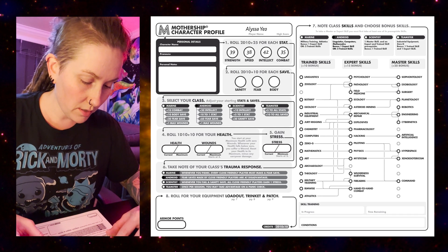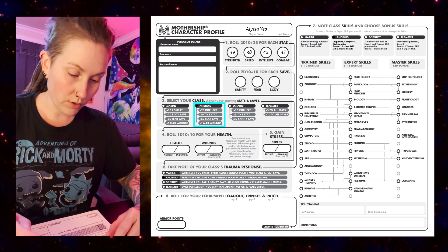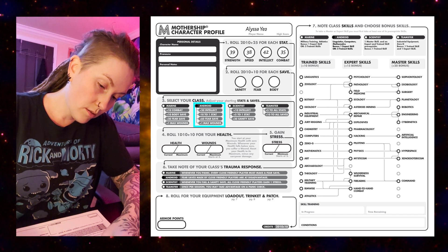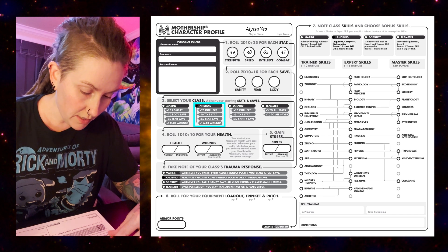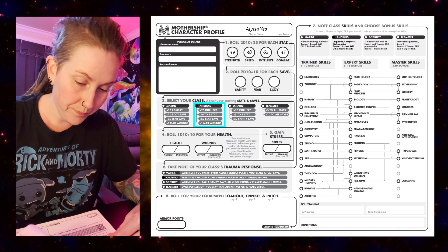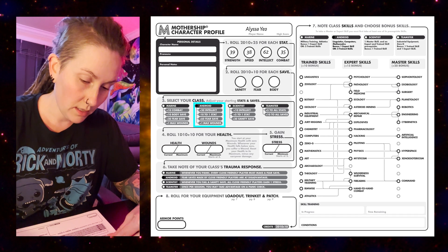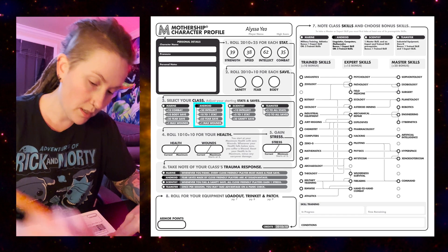For Androids there's a thing under the class where you can adjust your stats and saves. We get plus 22 Intellect, so our Android is actually gonna have a 62 Intellect. And minus 10 to one stat — let's say Speed. They're not a super speedy Android.